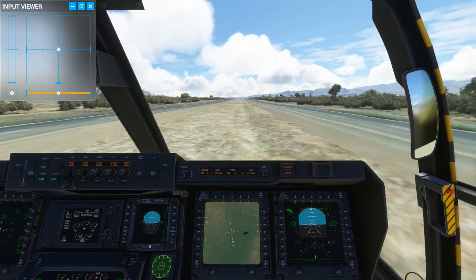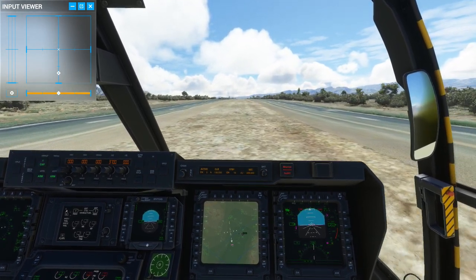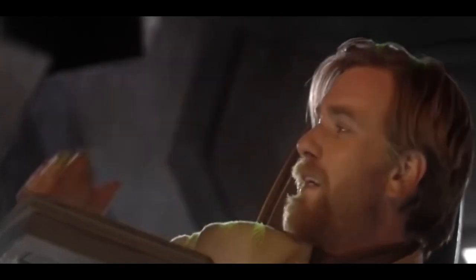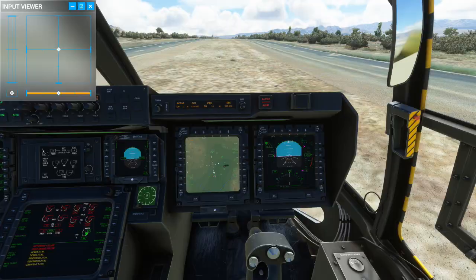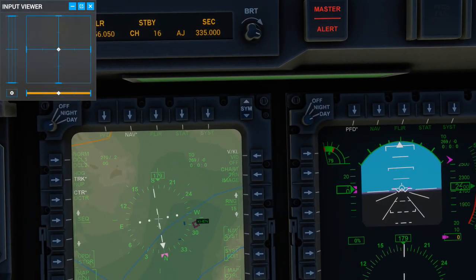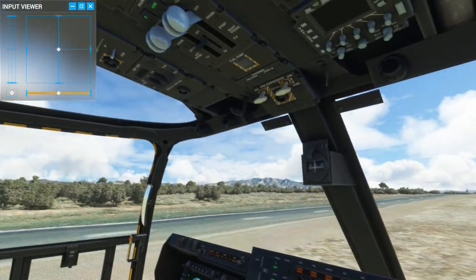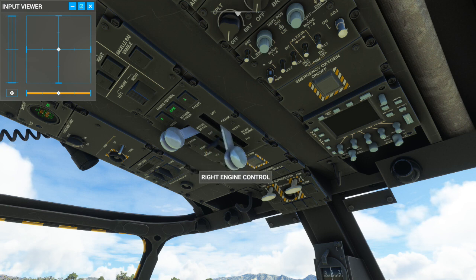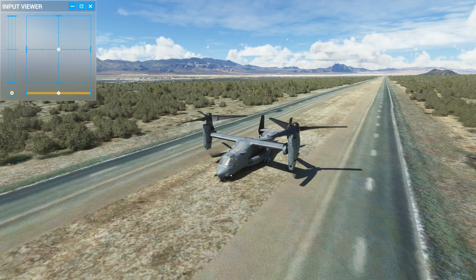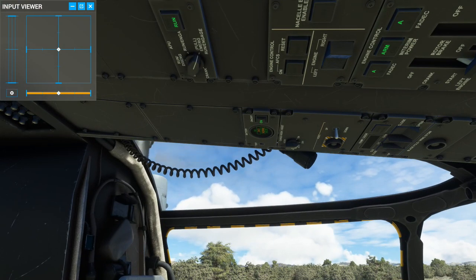Then, once on the ground, apply the brakes as you would do for a normal landing. Another happy landing. As you can see, the aircraft is in one piece and the rotors are intact. And just to prove it's undamaged, we can restart the engines and take off again. With the engines running, we no longer need the APU.